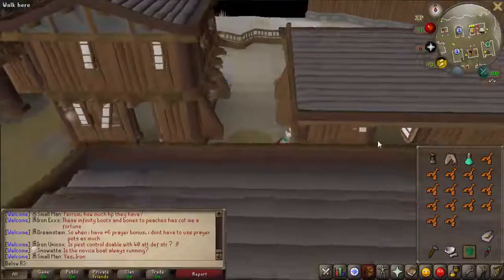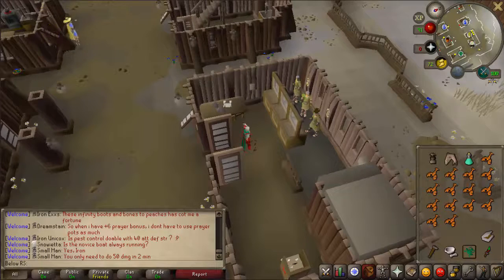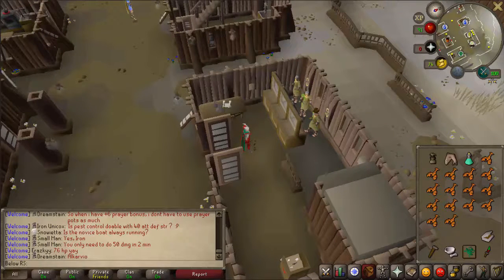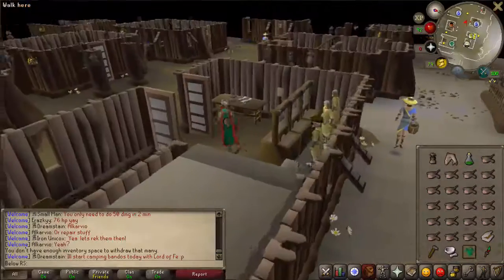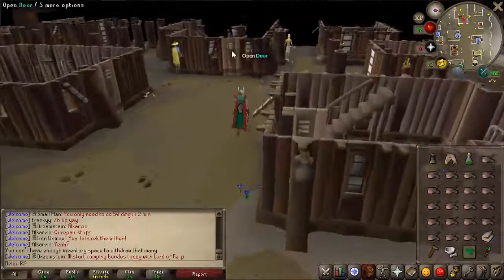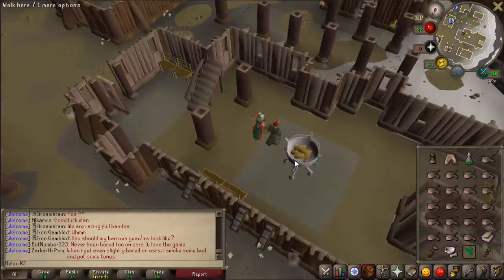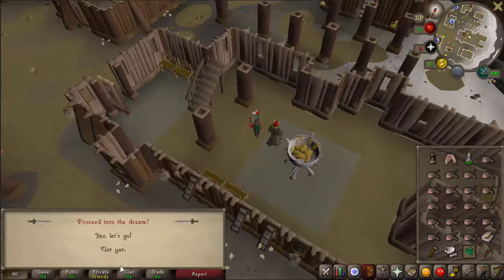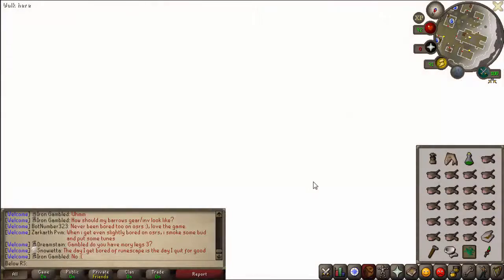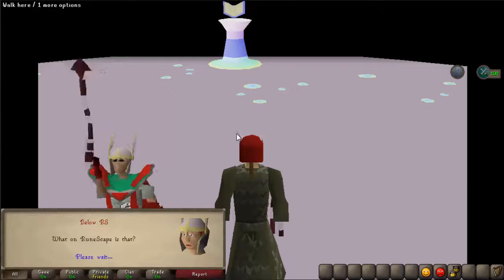Get ready for the fight. One important thing to keep in mind: you cannot use prayer during this fight, so bring enough food because the monsters are really strong. If you have ranged or magic, bring that as well. When you're ready, go to the small building and use the tinderbox on the ceremonial brazier to light it, then talk to Cyrises. You will face multiple monsters that keep getting stronger, so watch out.